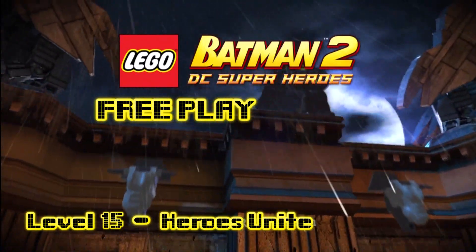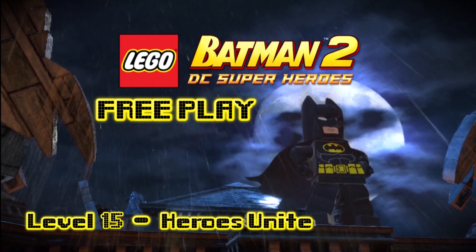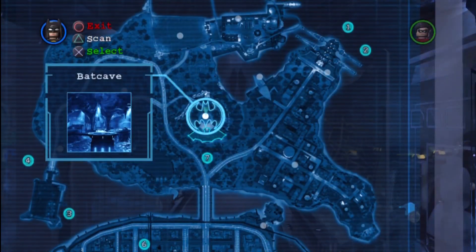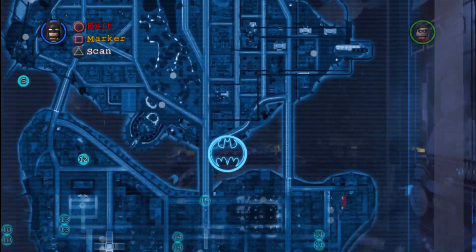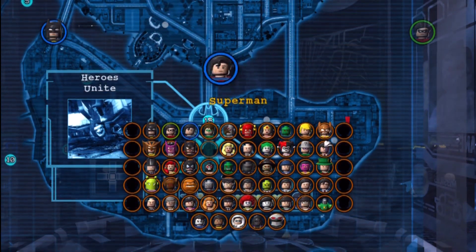Hey everybody, it's Brian with Happy Thumbs Gaming! Today we're checking out Free Play Level 15 Heroes Unite for LEGO Batman 2 DC Super Heroes. Here is quite possibly the last time we will be in the Batcave. We are going to pick Heroes Unite Level 15, pick our crew, and select Free Play!